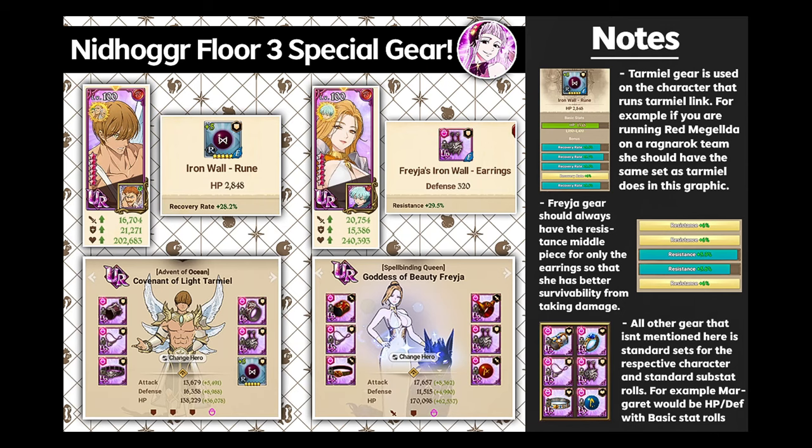Moving on to the special gear sets for Nidhogg Floor 3 — the special gear hasn't changed from my last video. We have Tarmiel gear and Freya gear for her and her holy relic. Tarmiel gear is used on the character running Tarmiel link — for example, if you're running Red McGilda on the Ragnarok team, she should have the same set as Tarmiel shown in this graphic. For Freya, her gear should always have a resistance middle piece for the earring only, so she has better survivability from taking damage.